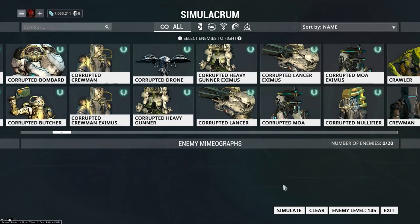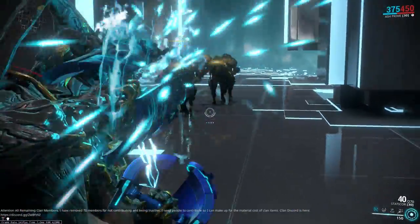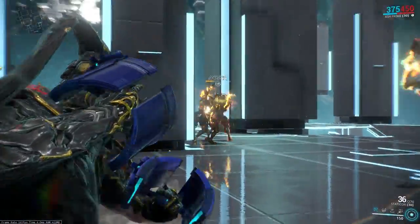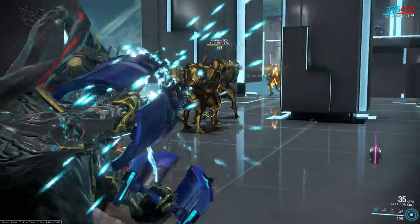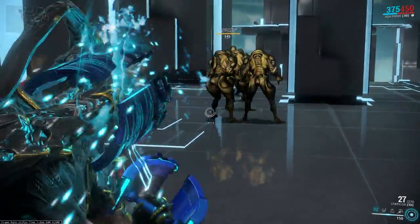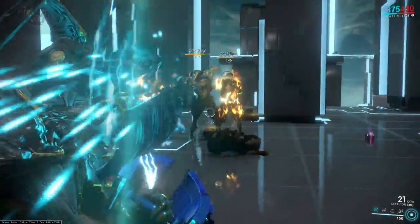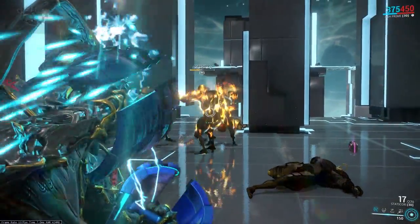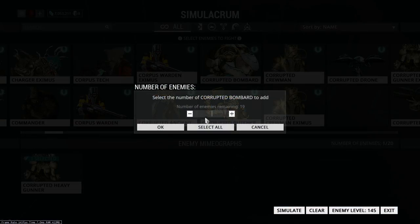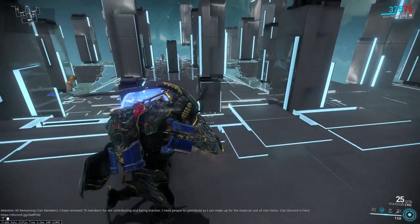With the Staticor's fire mechanic — it sort of counts as a thrown weapon, but it has a charge mechanic. Like a Kamehameha — you charge it and release it, and it procs a bunch of status: radiation, basically almost all the status on your weapon. You can see the enemies fighting each other — that's a good escape if the enemy is just too strong and the weapon's damage falls off. Proc corrosive, proc radiation, proc some heat — does the job just fine.